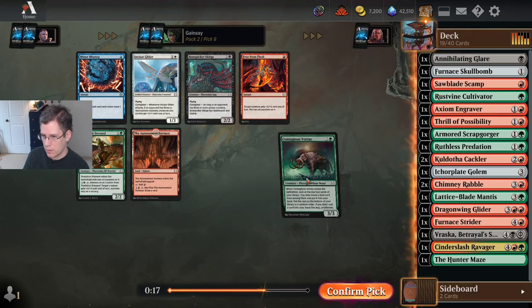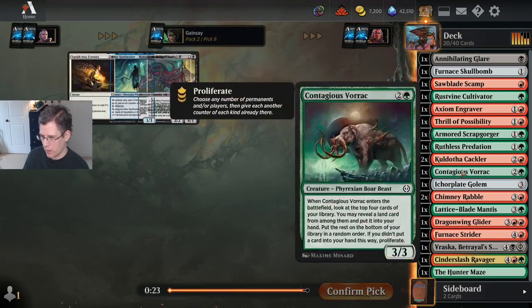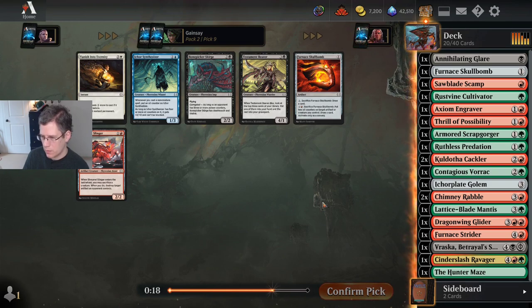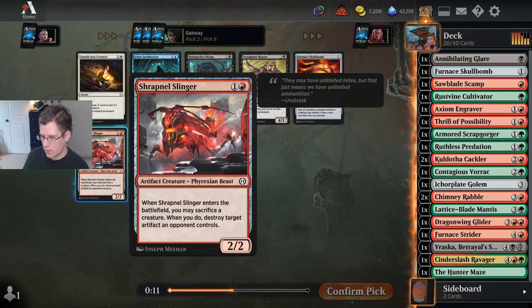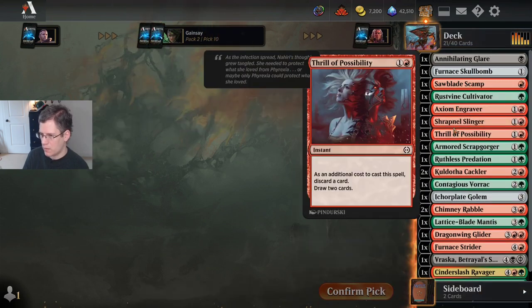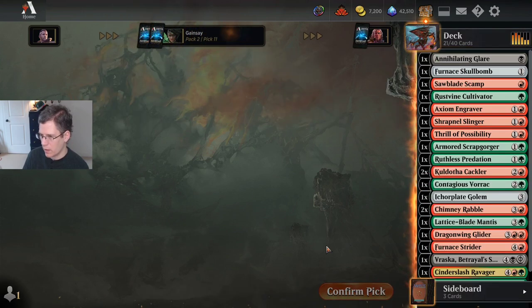Contagious Vorak — that's a pretty nice pickup. This is pick eight, before the wheel. I probably would have taken the Vorak over Vraska in my opening pack. Do I want a second Skull Bomb or Shrapnel Slinger? I think I'm going to take the Shrapnel Slinger because I might want the two-drop, and it's nice to have a way to destroy artifacts sometimes. I don't think I'm going to play Whisper of the Dross, and I know I'm not going to play the Skyside Engulfer.